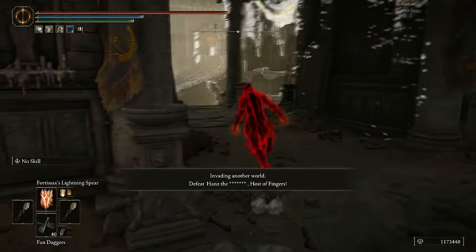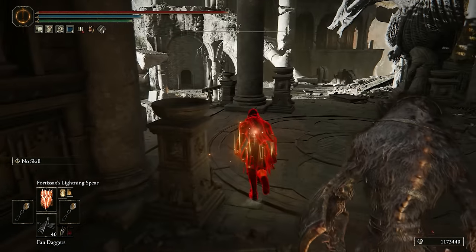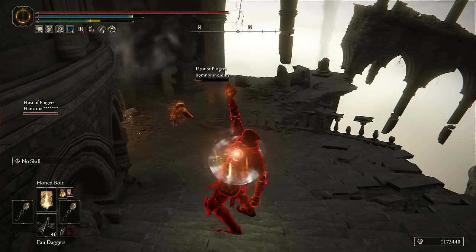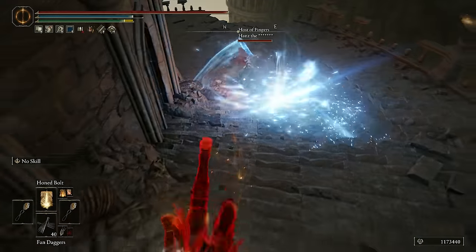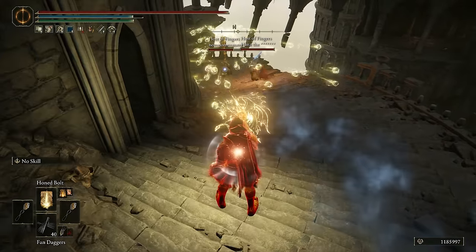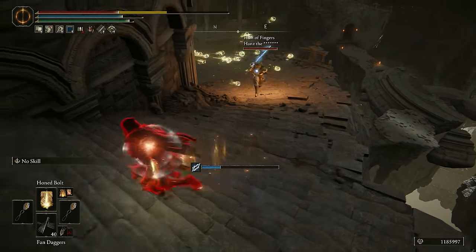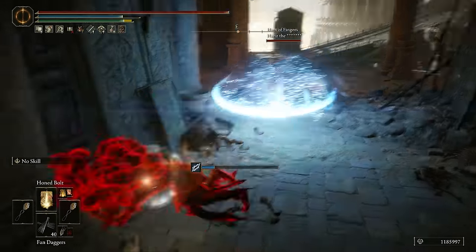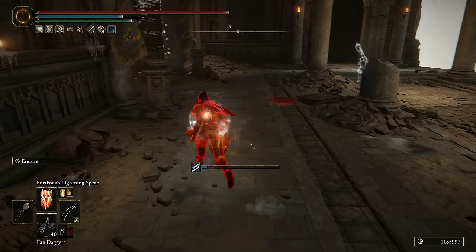Crumbling Farum Azula. I see two, maybe three? Oh, they're below me — the stairs. Oh my god, 800 damage off a Honed Bolt? Was that normal, or do they just have weak defense? No, this is just doing incredible, incredible damage. How strong is this going to be then? I'm a little scared to see.